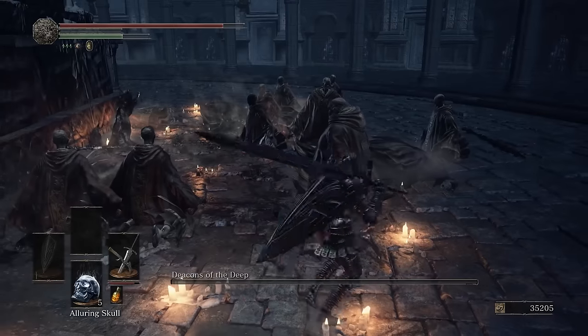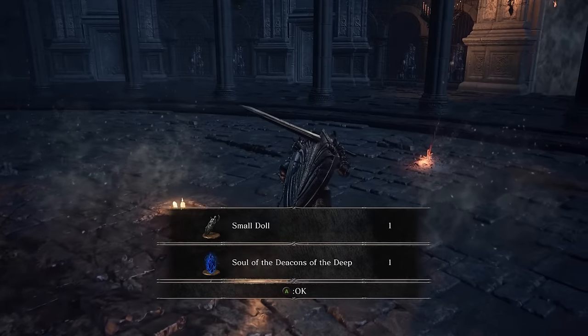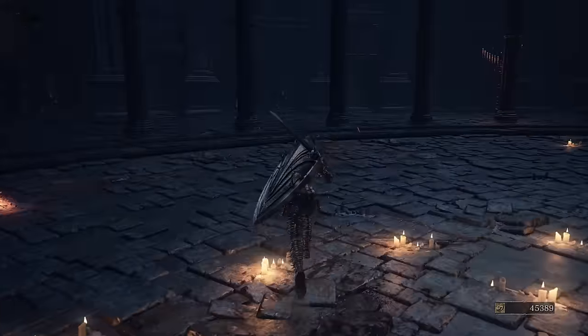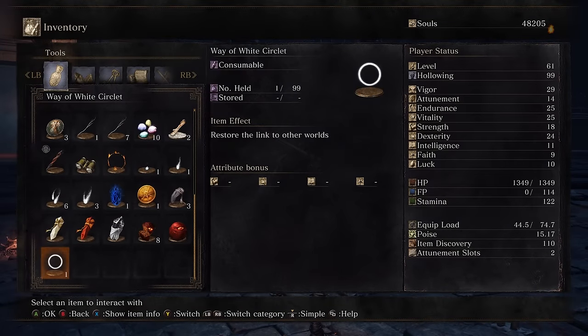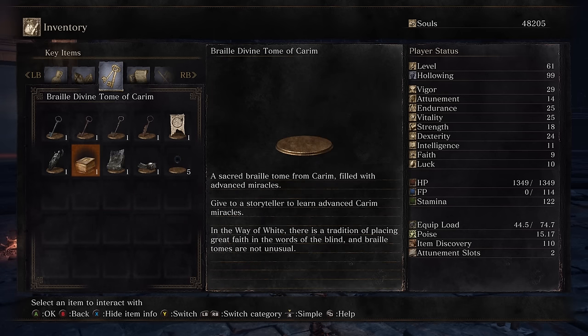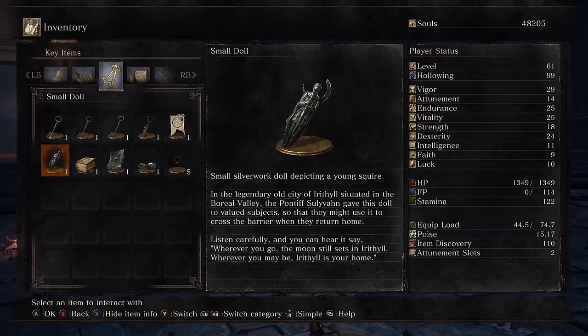Oh yeah! Glad I was able to finish that one off in style. You get not only the Souls of the Deacons of the Deep, but you get a Small Doll. Check this thing out — that would be Aldrich's coffin. That enormous slab of stone behind us is the coffin of Aldrich. A Small Doll — a small silverwork doll depicting a young squire. In the legendary old city of Irithyll, situated in the Boreal Valley, the Pontiff Sulyvahn gave this doll to valued subjects so that they might use it to cross the barrier when they return home. Listen carefully and you can hear it say, 'Wherever you go, the moon still sets in Irithyll. Wherever you may be, Irithyll is your home.' A doll that lets you cross a barrier into a winter wonderland.